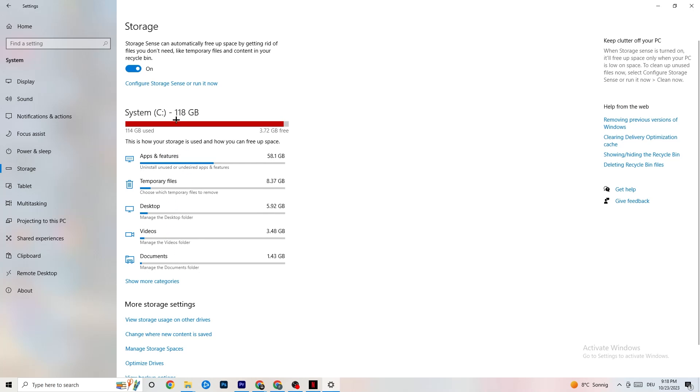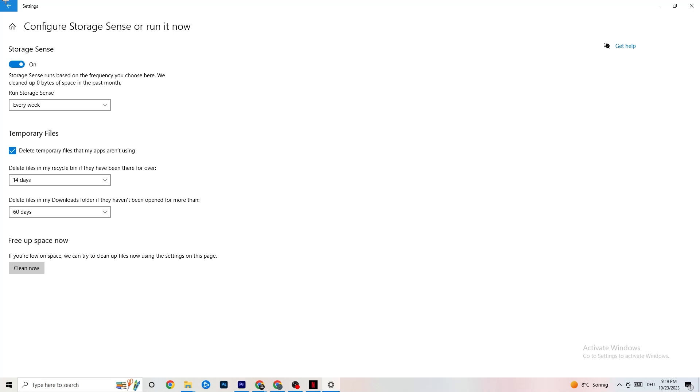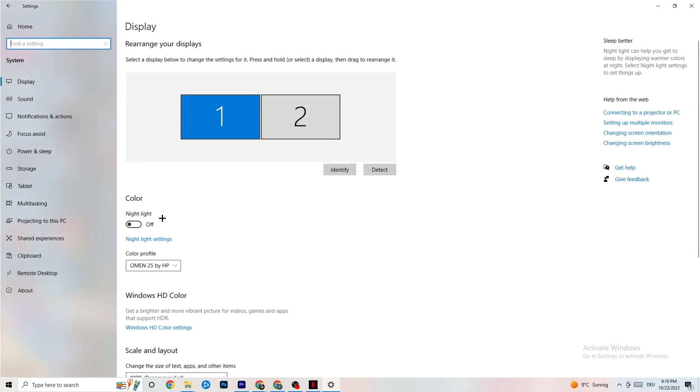In Settings, go to Storage. Click into Storage Sense and run it now. You can change the algorithm to your preferences, but keep it set to run every week, 14 days, or 60 days. Then click Clean Now, which will delete every temporary file you don't need — basically getting rid of trash on your PC.